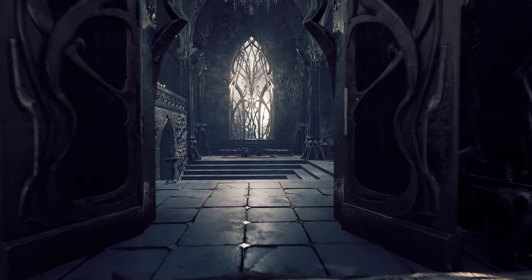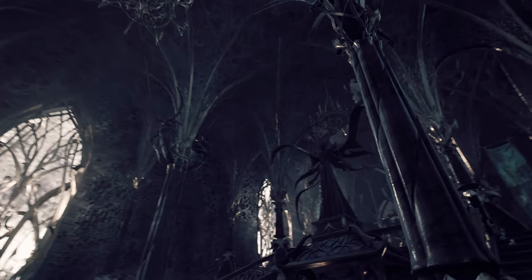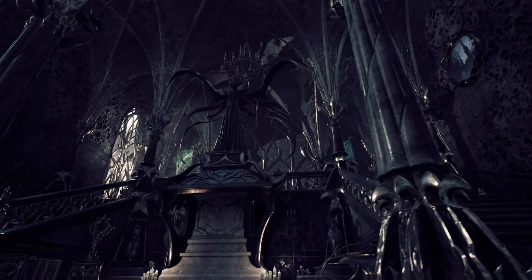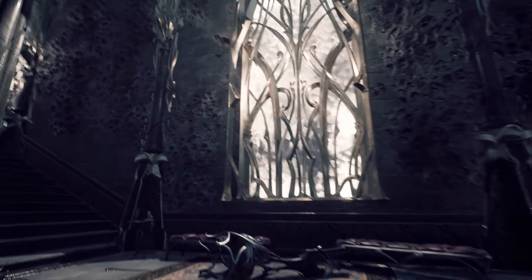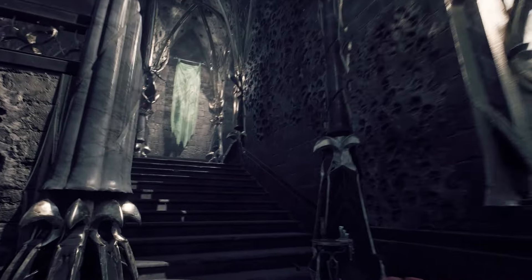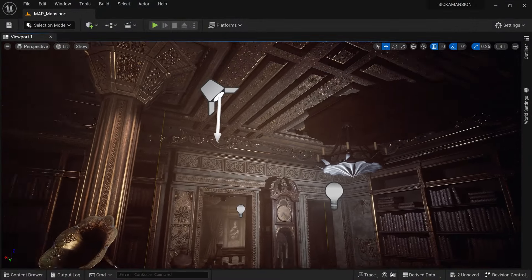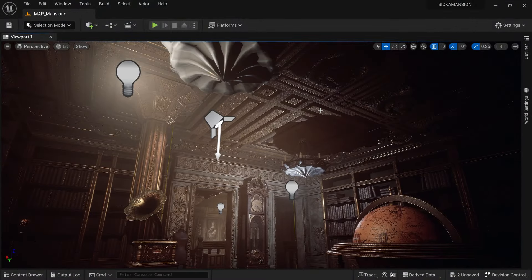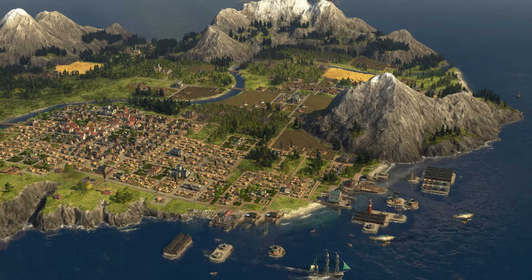I love tabletop RPGs like Dungeons and Dragons, but always wished they could be more visual. So I set out to make an RPG that I can visualize for my players. I've used several different modified games and created fully customized sets and levels with Unreal 5 to create a vast, seamless tabletop RPG where you can really do anything — a D&D-like game where you still roll dice that is fully visualized.